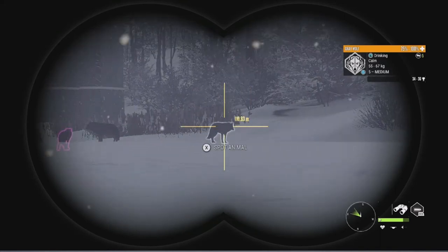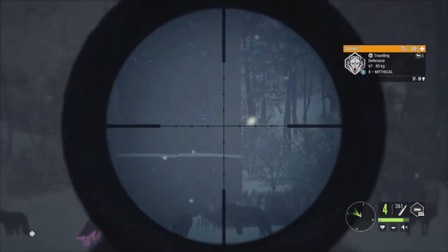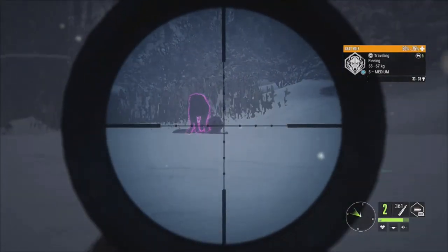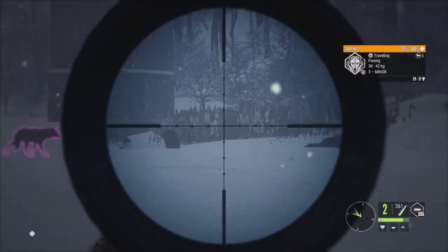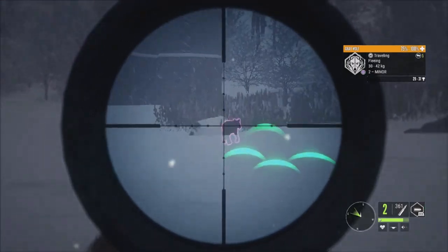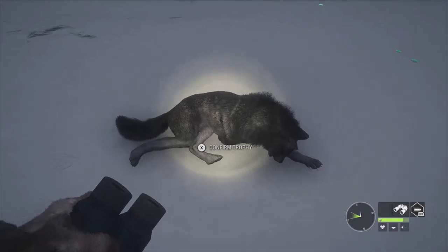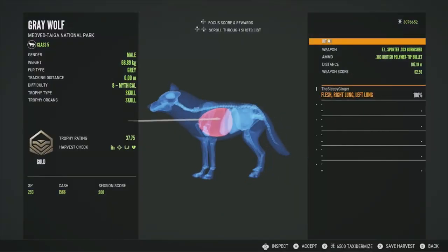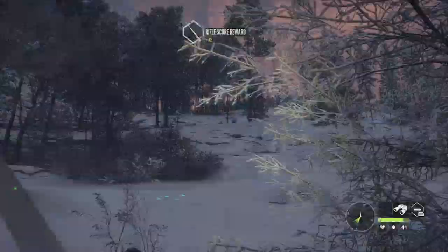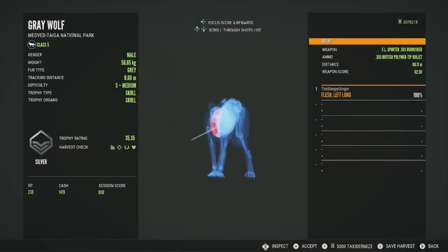We have another pack right here — a mythical, a level six, and two level fives — four males. Going for the mythical first. Got the level five down too. There was a level six in there as well. The others went into the bushes so I won't worry about them. Here's the mythical — a gold at 37.75, got him in the double lung, perfect shot. Then the level five at 35.35 got him in the left lung — a silver.